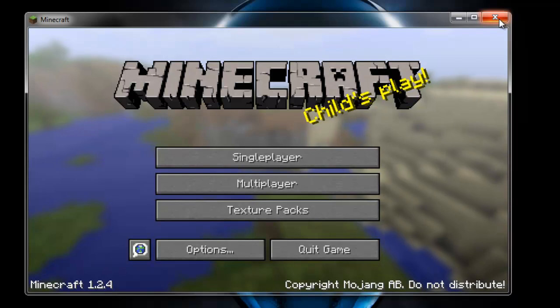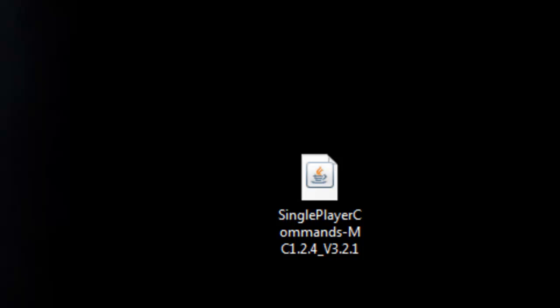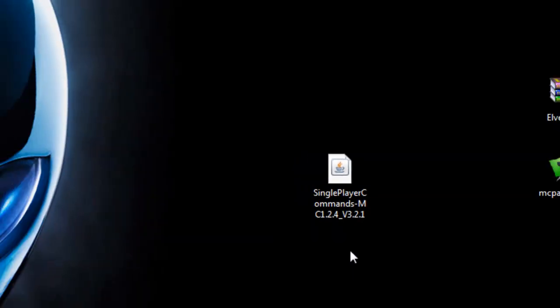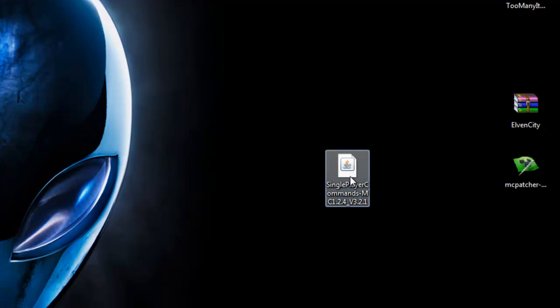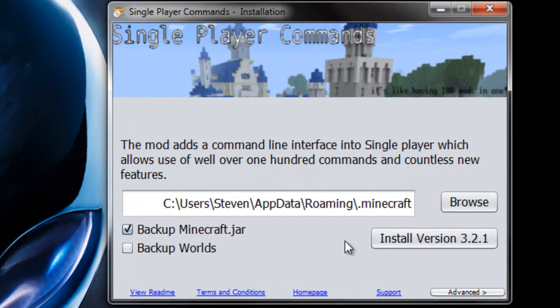Exit your Minecraft game. Download the file from the link in the description — it'll take you to my website which has an AdFly download, or you can get it directly from the forums. Drag it to your desktop, get the automatic installer, and double-click it. After a moment it'll open a menu that will automatically install the mod into your Minecraft jar.